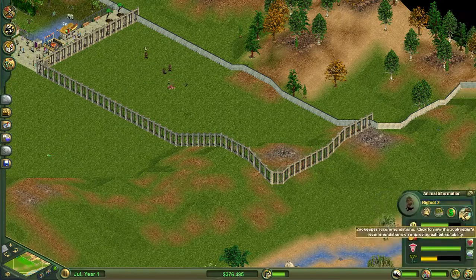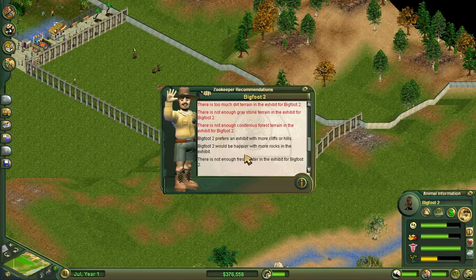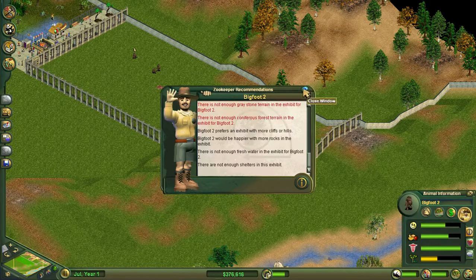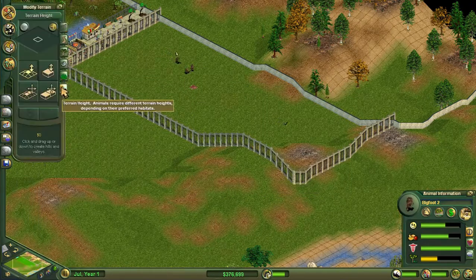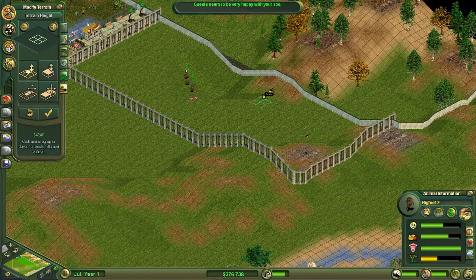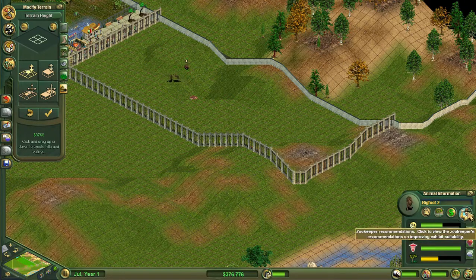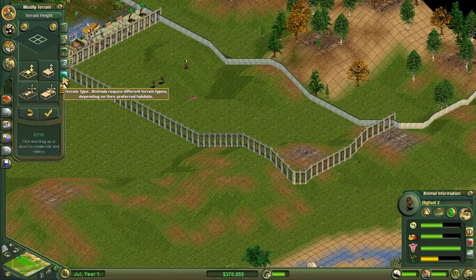So what do you guys like? Your suitability rating is 42, so we need to up that. You need more foliage, too much grass, too much dirt, not enough grey stone, not enough coniferous forest terrain. You prefer an exhibit with more cliffs or hills, happier with rocks, not enough fresh water, and not enough shelters. Let us start with cliffs here, just to make it nice for these guys.